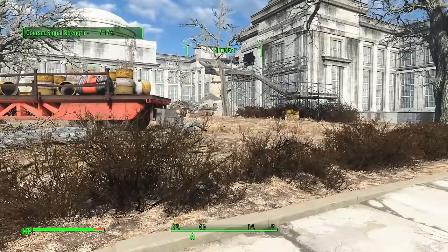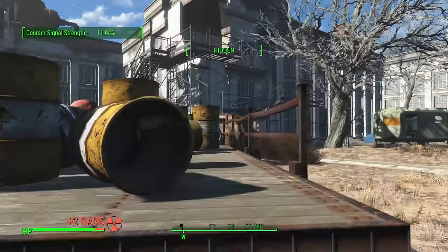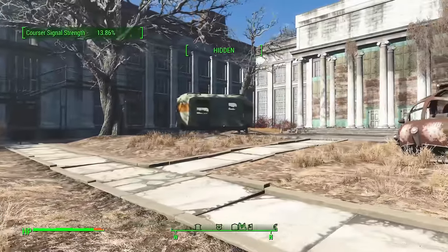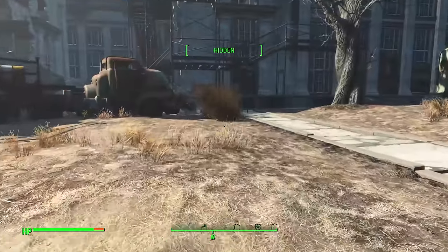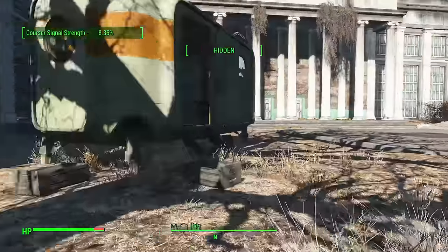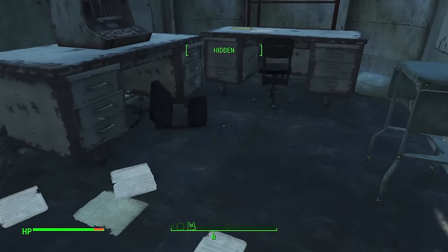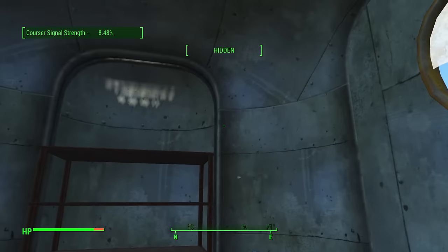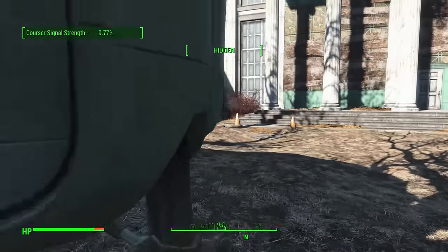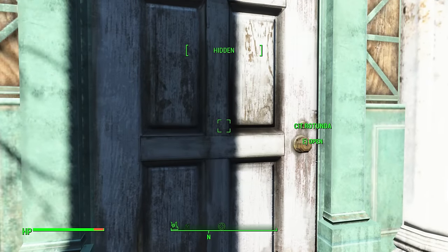Let me turn up my headphones so I can hear it better. There's a pop-up: courser signal strength. This is like the hot and cold game — you're getting warmer, you're getting colder. That's radiation over there — let's not go up there, I don't have my power armor on. Let's not walk right through that open field. There's scaffolding here, no red dots on the heads-up display. We got a beep — signal's getting weaker, it was up to 16 or so and now it's at 8. Let's walk towards this door and see what happens.